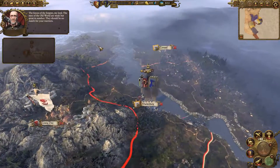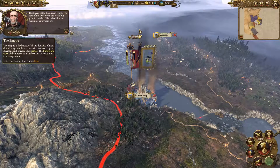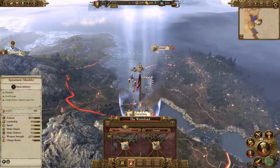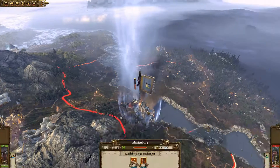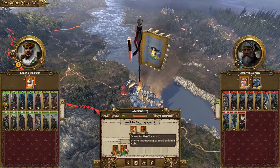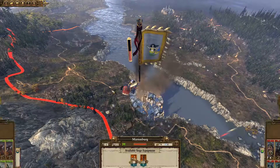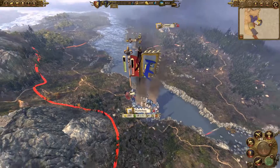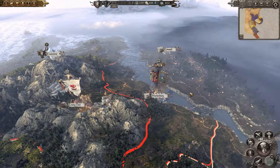Next turn. The forces of the Empire, my lord - the men of the old world are weak but great in number; they should be no match for your warriors. Thanks for telling me that after I started besieging them. How are we doing on the sieging? Next turn we'll have a siege tower. I feel like one siege tower will probably be fine, so I'll cancel the others. And then next turn we can just go.